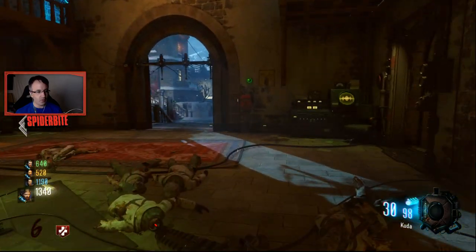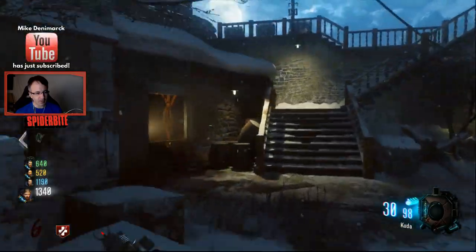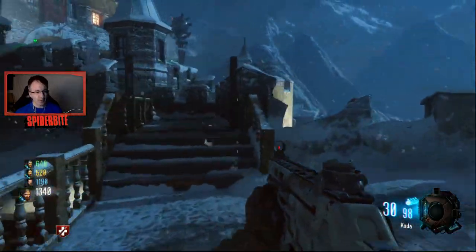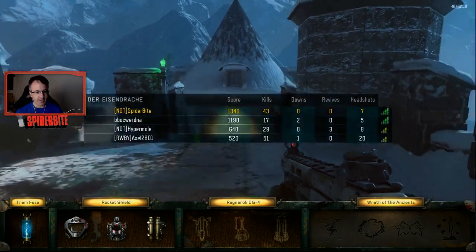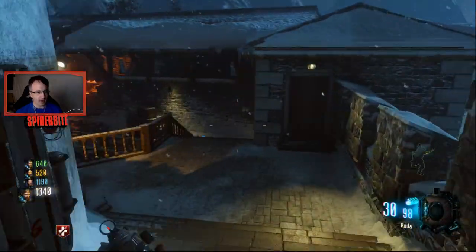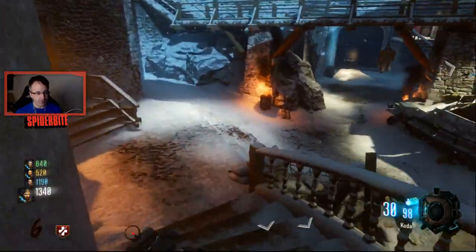Let's go over to Double-Tap. We're gonna see something which is kind of weird — it doesn't really make sense to us right now because it doesn't look like there's anything there. We have purposely not initiated any of the bow quest lines. We've picked up the bows, but we haven't initiated the quest line.